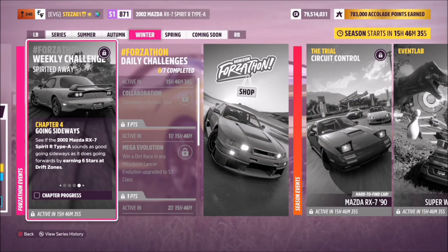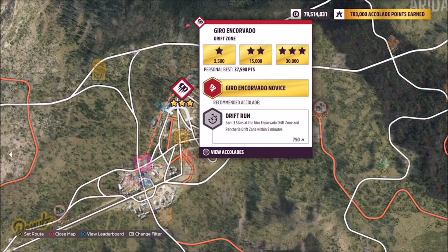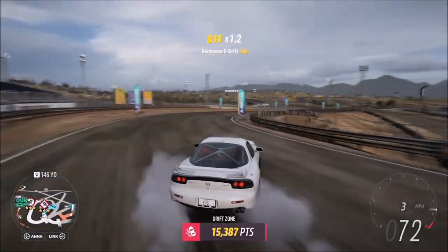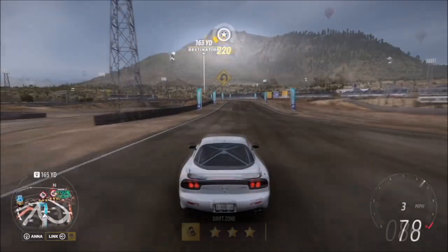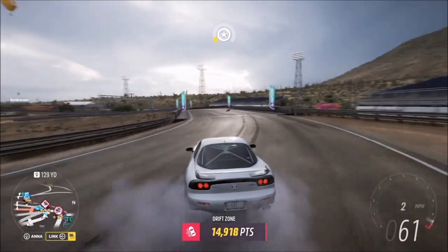The final challenge again is nice and simple — it wants you to earn six stars at a Drift Zone. To do this I recommend heading over to the Gyro and Corvado Drift Zone at the main Horizon Festival. Three stars on here is only 30,000 points which is really easy to achieve. It's the lowest scored Drift Zone and of course it's the shortest one as well, so as long as you're semi-decent at drifting you'll make mincemeat of it.